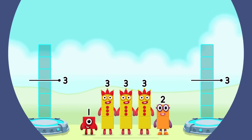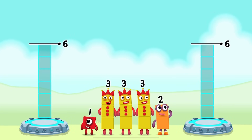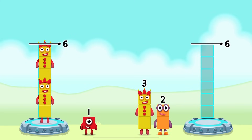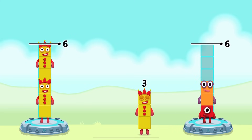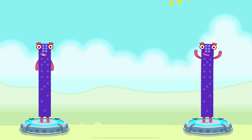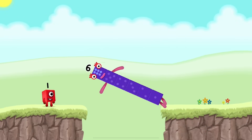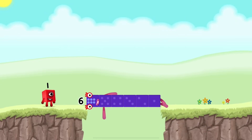Share the number blocks evenly to make two groups of 6. Three, three, one, two, three — that's right! Three plus three equals six. One plus two plus three equals six. Six equals six. Well done!